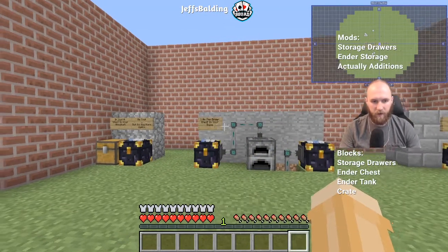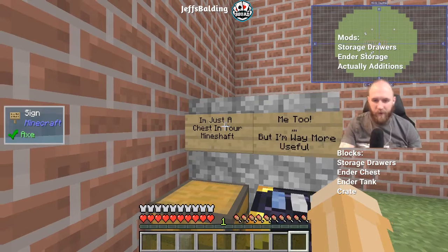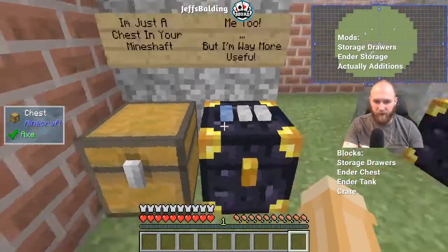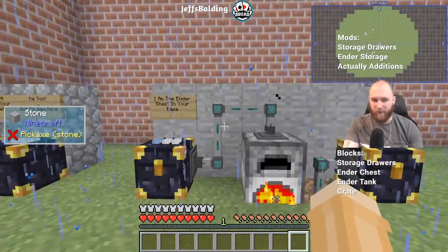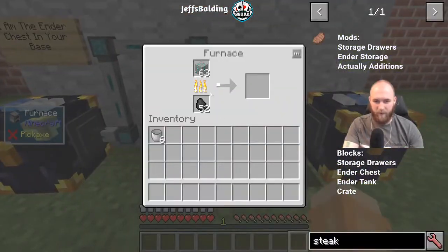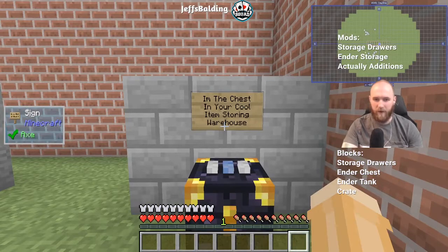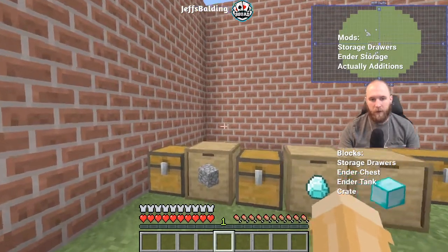Imagine you're inside your mine shaft, mining with your fortune pickaxe and you end up getting some emerald ore. To smelt it into actual emeralds you'd normally need to get to a furnace. But if you're smart, you have an ender chest that sends items all the way over to your base, where another ender chest is hooked directly up to a furnace — cooking those emeralds, which then move into your ender chest inside your item sorting warehouse.